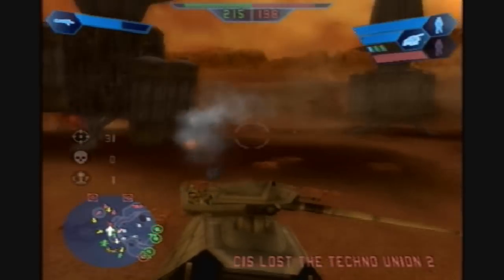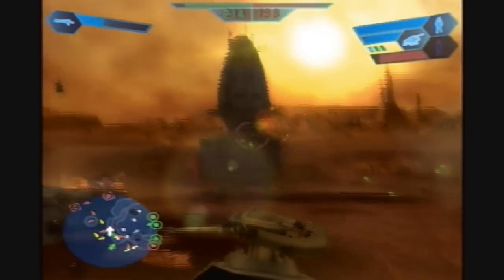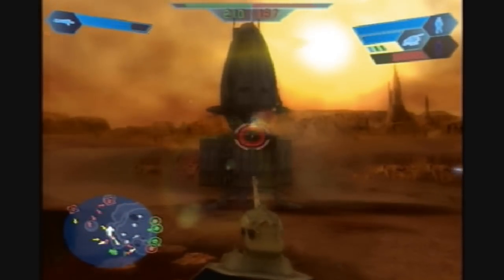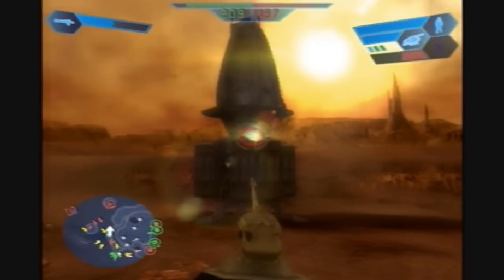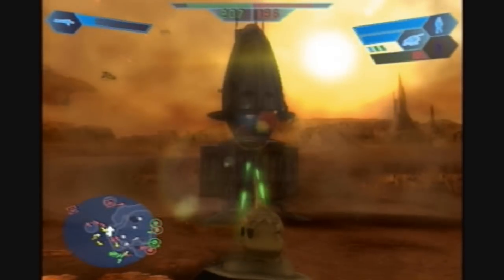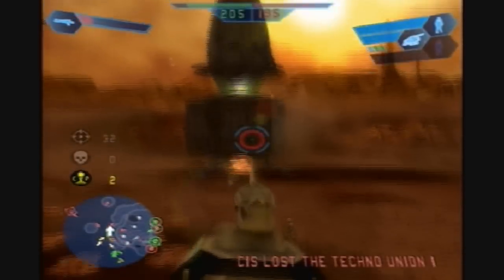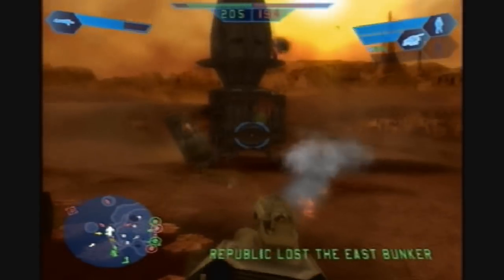These mobile command posts are complete tanks. The only other mobile command posts in this game is the AT-AT, or Imperial Walker, which is a complete beast. The AT-AT is only available on two levels, and the AT-TE is also only available on two levels. On one level where both vehicles are available, the AT-AT completely dominates everything.